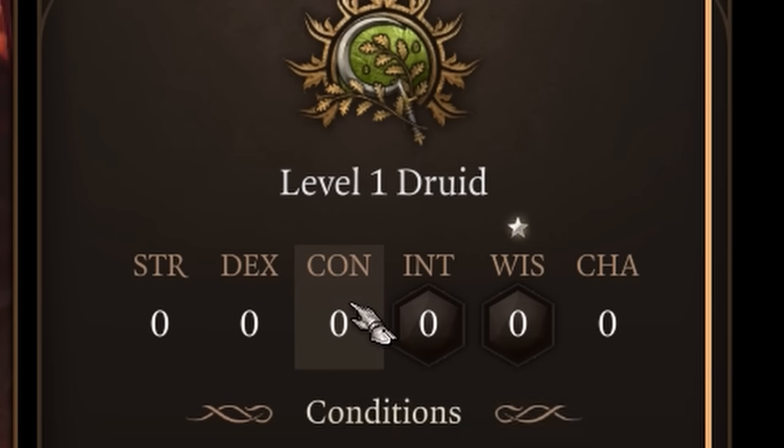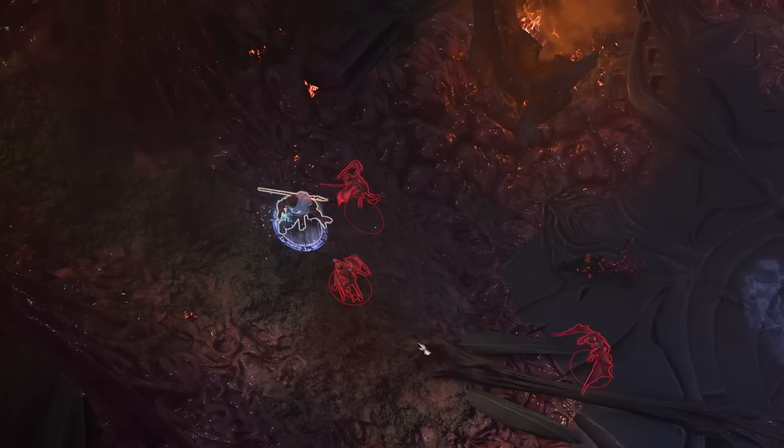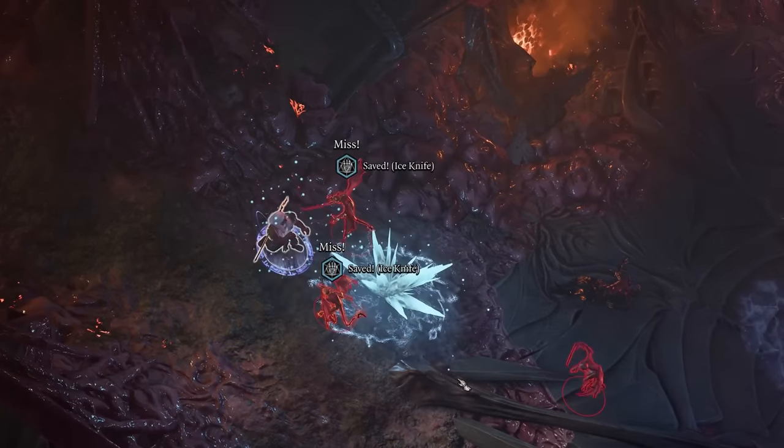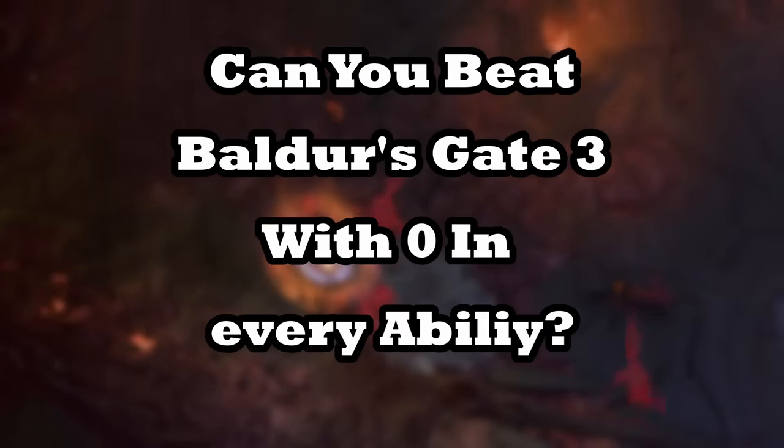Ability scores are arguably the most essential part of any character in Baldur's Gate. They affect literally every aspect of how the game is played. But would it be possible to beat Baldur's Gate 3 without any?